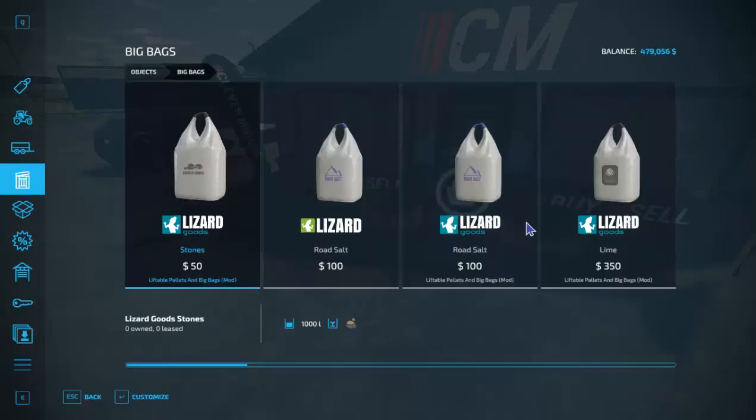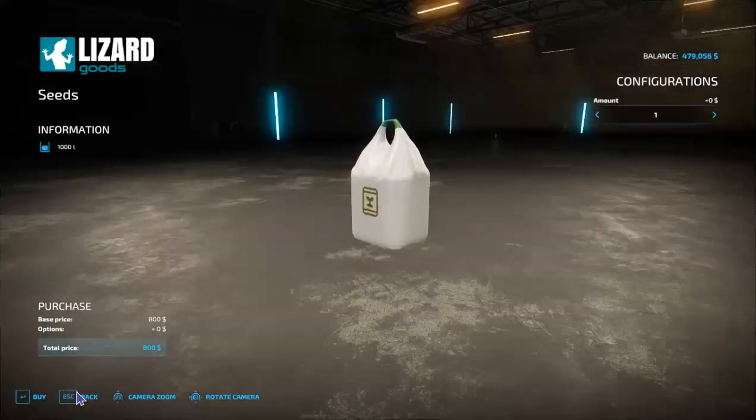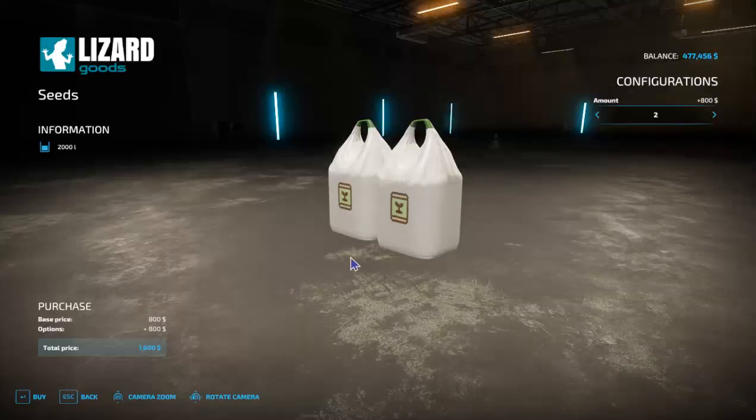Since we're buying the trailer and starting a farm, we may as well get a little bit of seeds and fertilizer. I'm also using a mod that gives you an option in the store and makes all the pallets from productions liftable by hand without needing a forklift. I know it's a little bit of a cheat to lift these without a forklift.